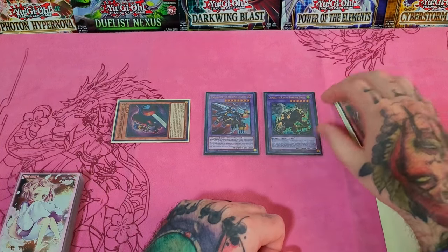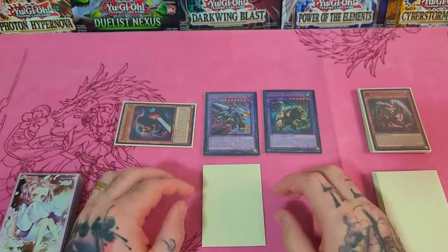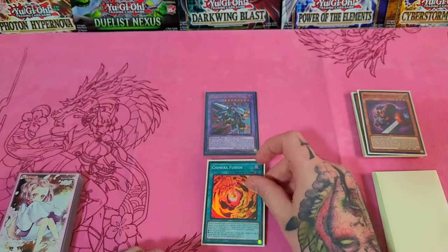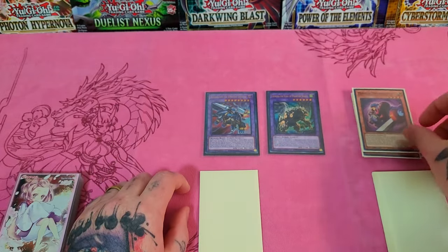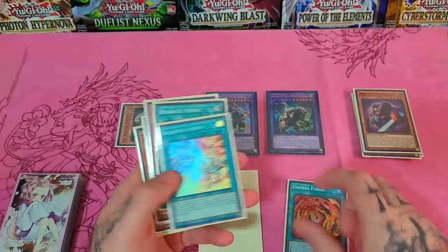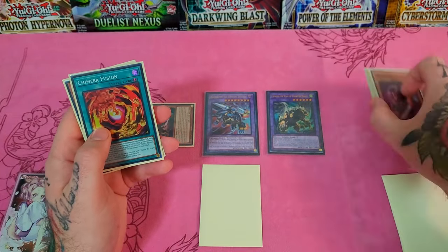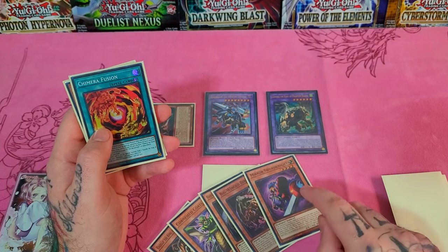Mirror Sword Knight will be special summoned. Since we control Chimera the Flying Mythical Beast, we activate Chimera Fusion to add it back, then set one card and pass. A lot of Chimera players like to activate Mirror Sword Knight in the draw phase. If they do something to prevent his effect, you can pass, and as soon as they draw, activate his effect and do all your other things — you still have Chimera Fusion set. We have Codal in grave for interruption, and Mirror Sword Knight to negate a monster effect.